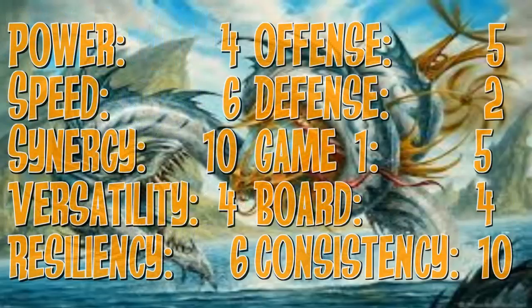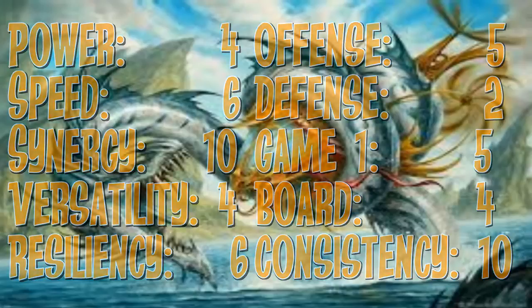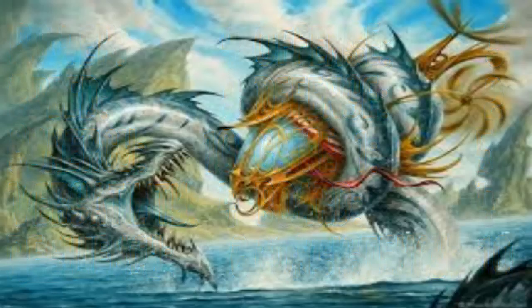And here's your Power Rankings right here. A final score of 56 — we're good in Synergy and Consistency and not much else, but we don't care. Because we're having a lot of fun, casting huge things by turn 4 or 5, playing all these artifacts, and it's really cool. And it's only going to cost you about $15, with a couple extra bucks for the board — so not bad. Let me know how you felt about it down there.